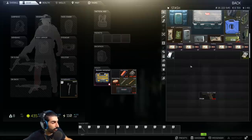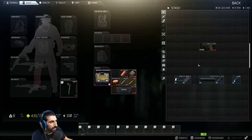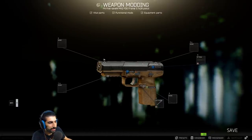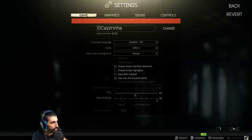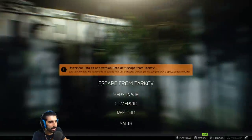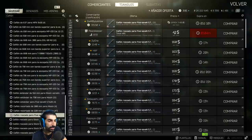To put a suppressor on this weapon, the first thing we need to do is change the barrel. This is the barrel that allows you to attach a suppressor — it's called the threaded barrel for 5.7. Let's go to the Flea Market and search for the threaded barrel 5.7x28. One of the big reasons to level up traders is the price difference — for example, this barrel bought from Peacekeeper level 3 costs 43 dollars.